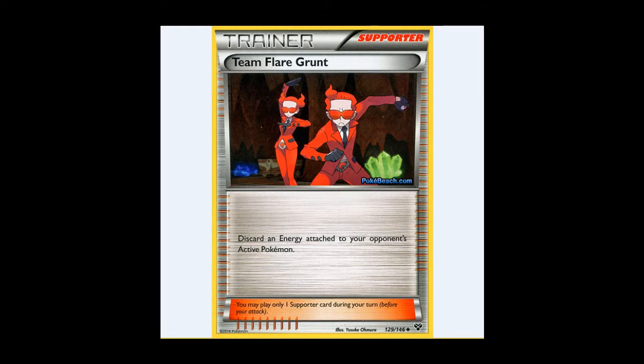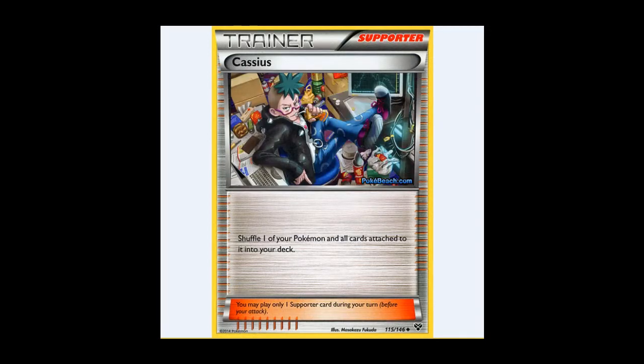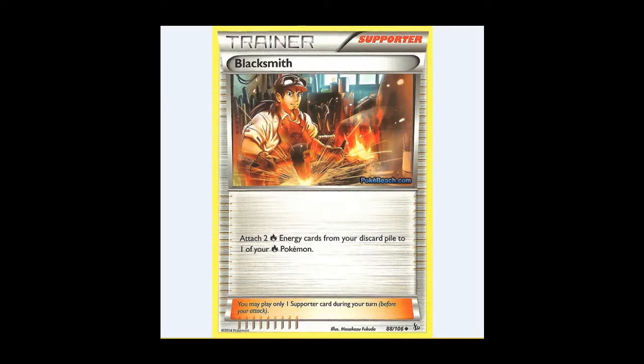Team Flare Grunt becomes an amazing card, allowing you to discard an energy attached to your opponent's active Pokémon. Because you're not going to be using a draw supporter every turn, and because there's basically no energy acceleration other than Blacksmith, this becomes a very good card. We also see Cassius, allowing you to shuffle one of your Pokémon and all of the cards attached to it into your deck, stopping your opponent giving up a prize, and maybe even stopping you from decking out. There's also Blacksmith — for those playing Fire Energy, you've got the whole Fiery Torch-Blacksmith combo. You can discard energy with Fiery Torch and then attach it with Blacksmith. If you're lucky, you can even get that going on Turn 1, to have two free energy attachments on Turn 1. Pretty darn good.